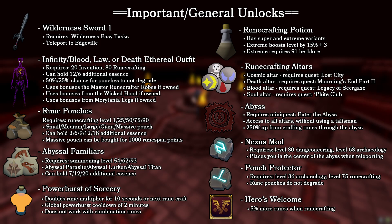Additionally, things like the runecrafting potions will allow you to reach higher tiers of rune multipliers, which essentially means you're going to get more runes every time you craft some. At level 99 runecrafting, if you use the extreme runecrafting potion it will boost your runecrafting level by 17, which will basically change your chance at making double blood runes from about 17% to 30%, which is a pretty big increase.